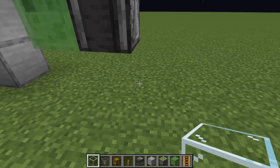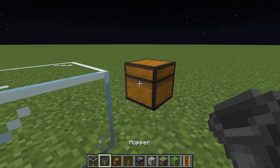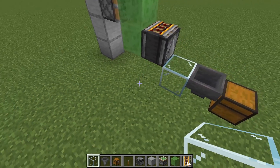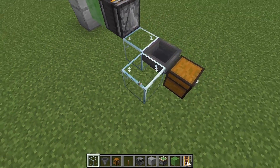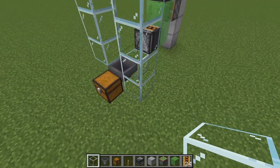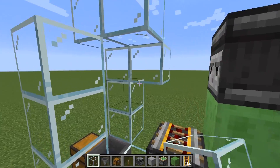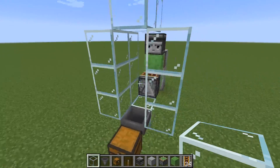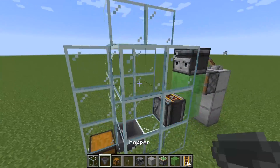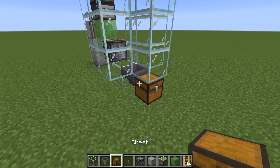Now place a glass right here next to the observer, then place a chest here and then a hopper going into the chest. Now place your glass — make sure your glass isn't touching the slime blocks or else your machine won't function. Place your glass four blocks high on each side, then put one on the top like so, and then just place another one here. Then go down and fill in the entire thing so it's encased. Now your rails won't be flying out of the machine and should be collected by the chest.